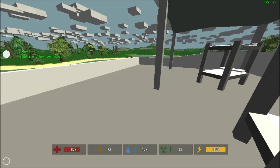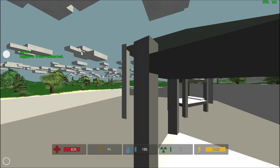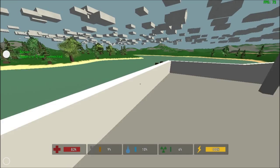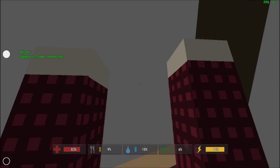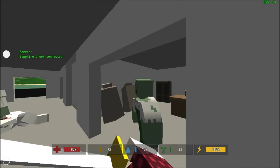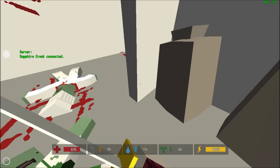Welcome back to Unturned. Today we're going to take a look at how to build yourself a base. Because you've been out there for a while, you need a place to set up camp — a place to store your stuff so that you don't have to lug around all those unpleasant materials. Or maybe you just want to grow some crops, settle in the wilderness next to the sea, and have at your discretion everything you need.